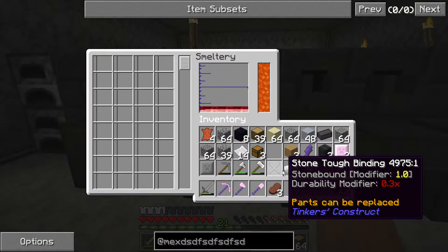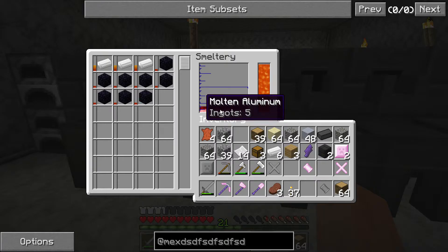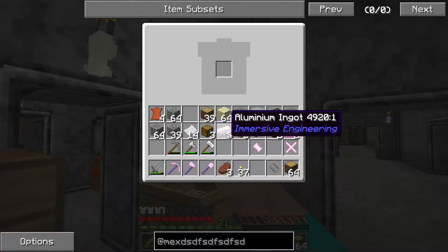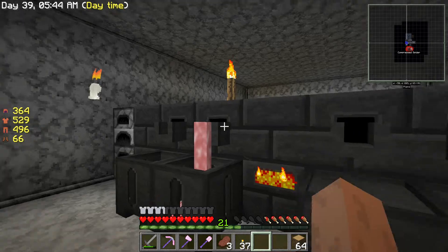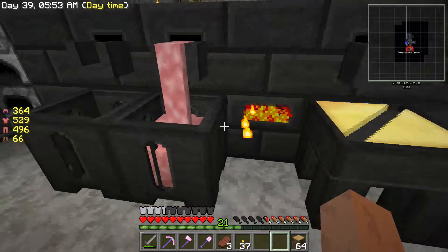I need a binding — let's grab some paper. Paper's good because it gives you an extra modifier on your binding, and we can actually put an extra enchantment on it like Speed, Luck, or Fortune. So I need to make one of these tool bindings — grab that paper binding. And look at that beautiful pick replacing that horrible stone one.